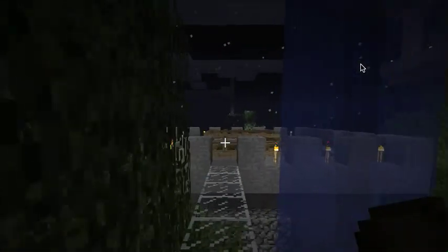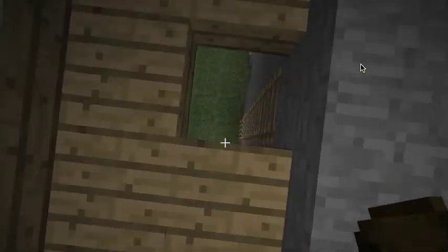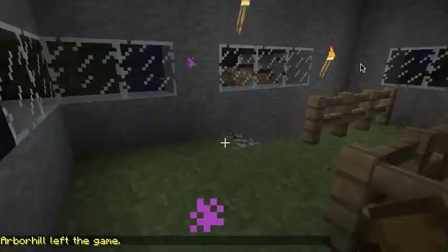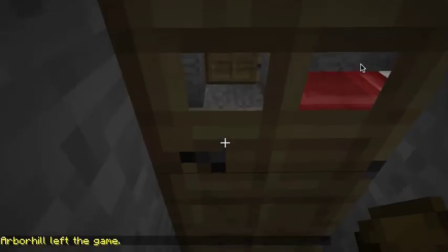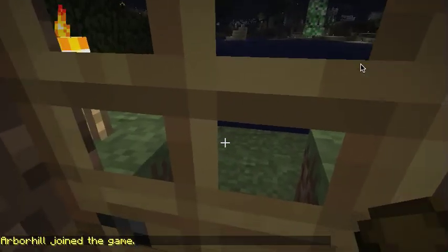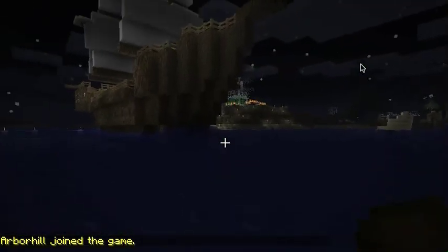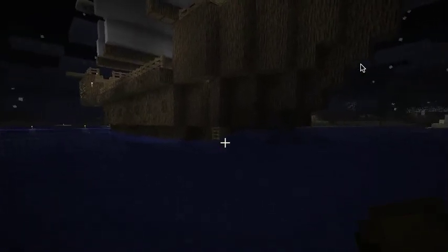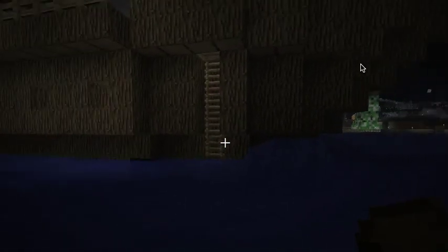As we head down through my castle here, I'm going to come on into my servant's quarters. I don't see any creepers or anything, so we're going to make a dash for it. And we're going to swim up to the ship and climb aboard.